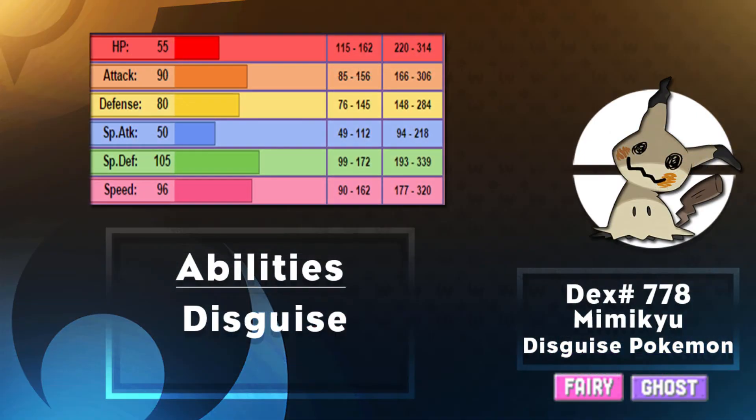Next onto its stats: we are rocking out with 55 base HP, 90 Attack, 80 Defense, 50 Special Attack, 105 Special Defense and 96 Speed. It's a pretty well-rounded Pokemon with decent attack, good speed and decent bulk to live hits on both sides. 96 Speed is workable, outspeeding the likes of Mamoswine, Heatran, Tapu Lele and Lucario.